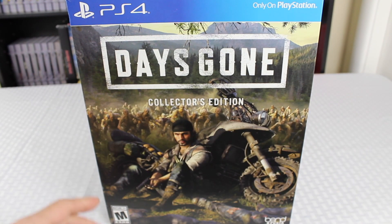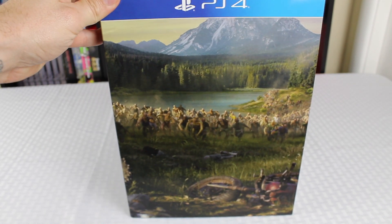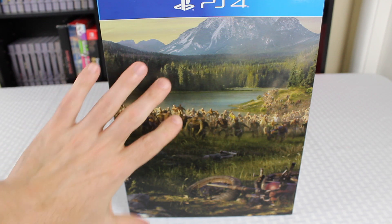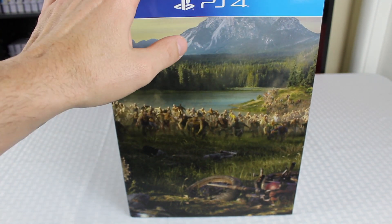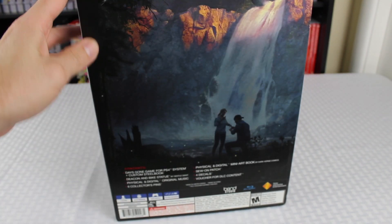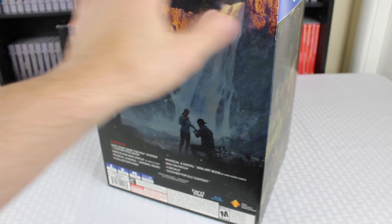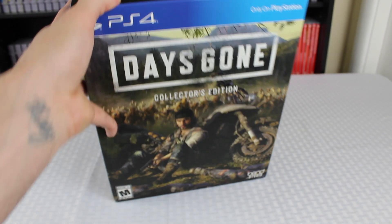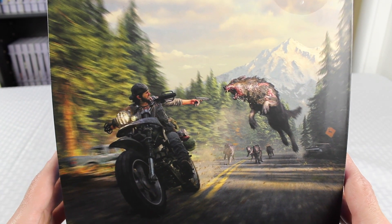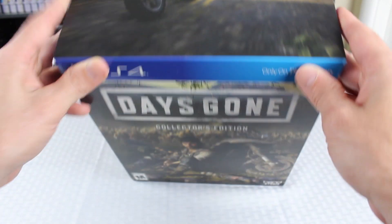Here's the front of the box — you've got Deacon sitting up on his bike, and over on the side you've got a horde of zombies coming up. This is one of the reasons I'm really interested in this game — it takes place in the Pacific Northwest, which I absolutely love. On the back it looks like Deacon is proposing to his wife in front of a waterfall. The other side has more hordes — I think they call them Freakers, not zombies. The top of the box is pretty cool too, with Deacon riding his motorcycle and a pack of wolves chasing after him.